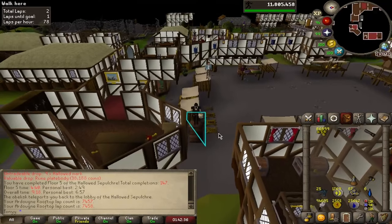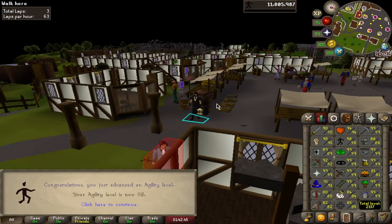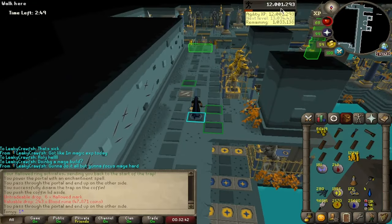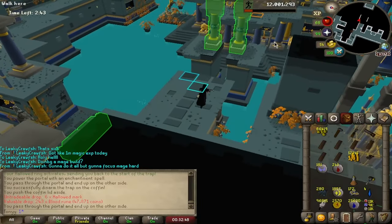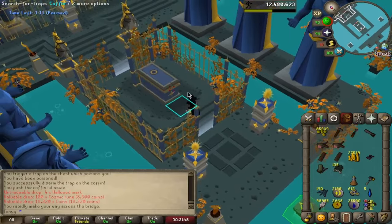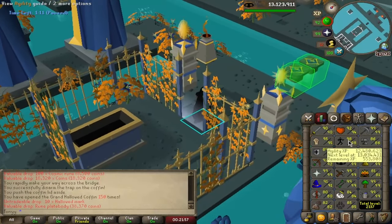98 agility! Holy shit — hit one more level and it's all over. We just officially broke 12 million agility XP. Thank you, thank you, hold the applause. This is going to be a big milestone — chest number 150. We're just getting closer and closer to 99.